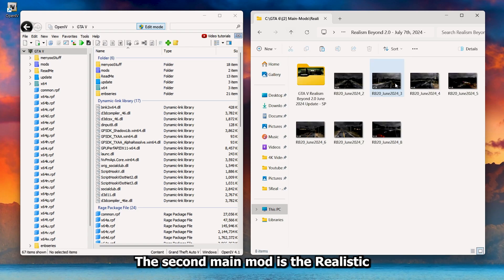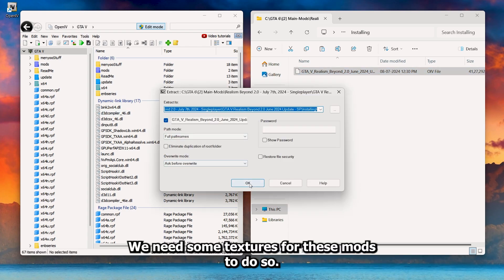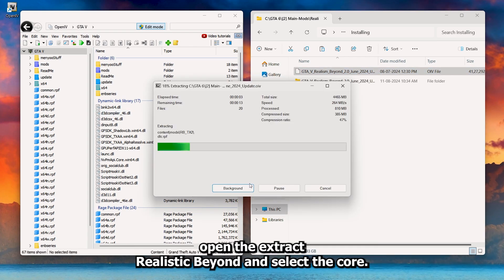The second main mod is the Realistic Beyond installation, but we will not be using the OIV installation. We need some textures for these mods. To do so, open the extracted Realistic Beyond folder and select the core.